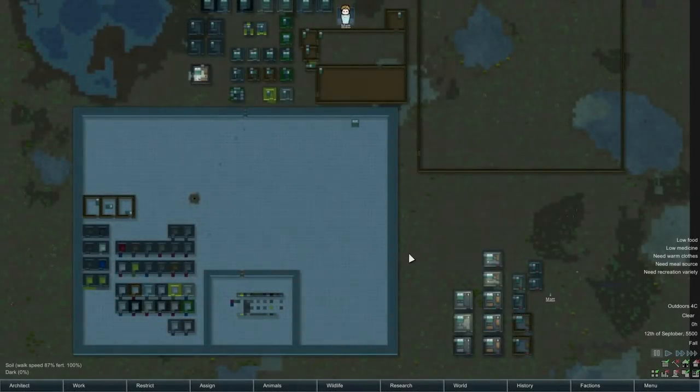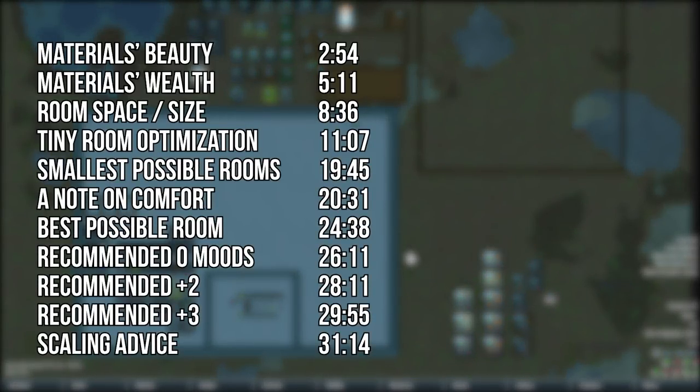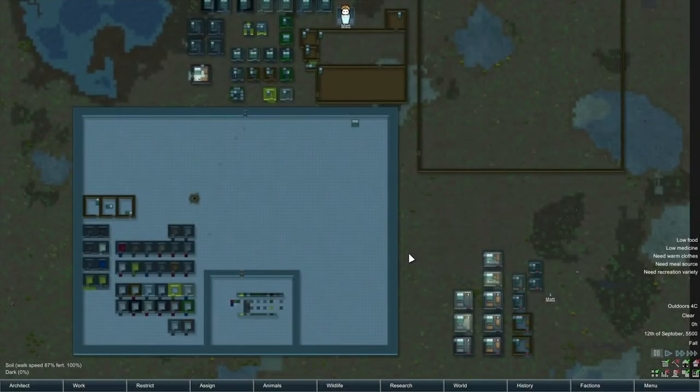Bedrooms are a really super important part of RimWorld because every colonist needs one and there's always a moodlet associated with it unless it's like a completely average bedroom or something. There are a few videos out there on what is the best and most efficient bedroom, but none of them are really super detailed, which is what I intend to do here — looking at every material, every wall type, door type, floor type, mixing and matching all of that and figuring out ways to give you that little bit of edge to push the bedroom into a slightly better shape.